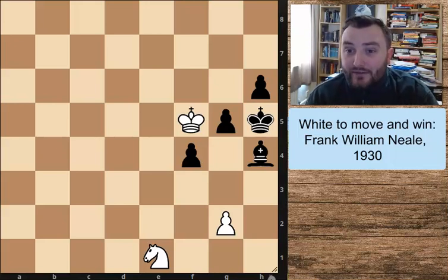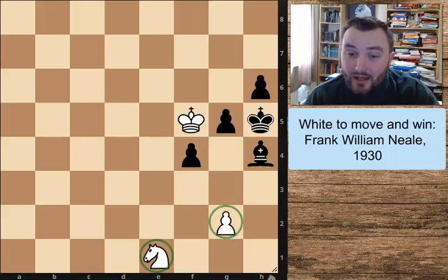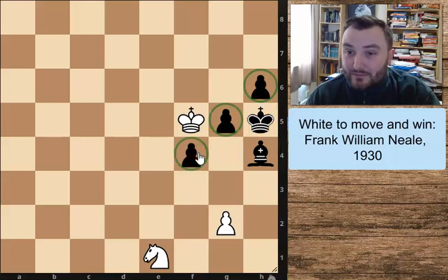You might be looking at this thinking I'm a bit crazy, because at first glance it looks as though white should be losing. He's got this very poorly placed knight on e1 and a pawn on g2 that hasn't moved yet. Meanwhile, black has got two extra pawns — he's up two pawns — and they're all advanced down the board. He might be looking to promote one of them later on, so it looks pretty good for black.